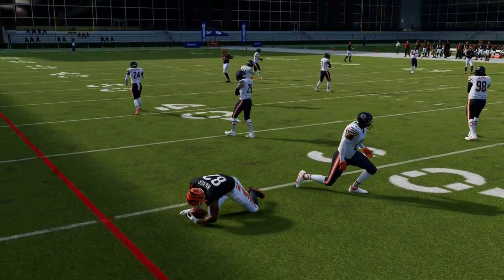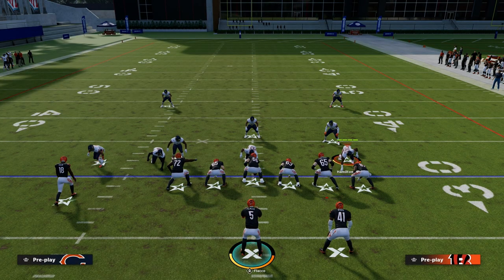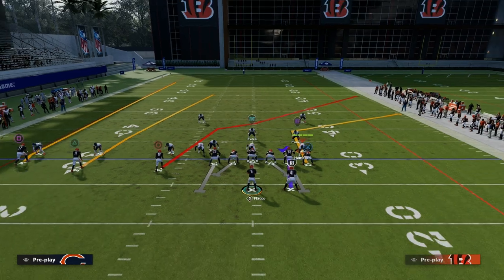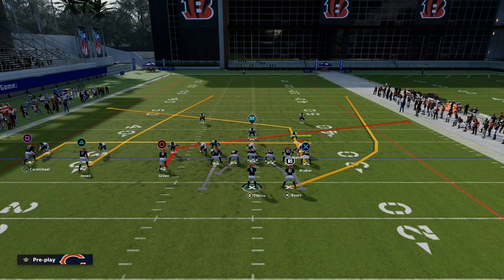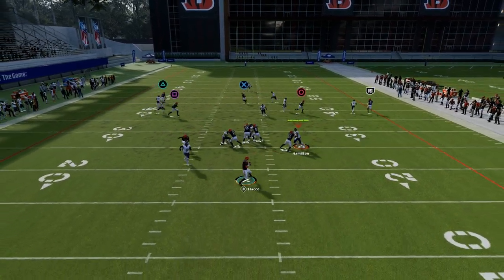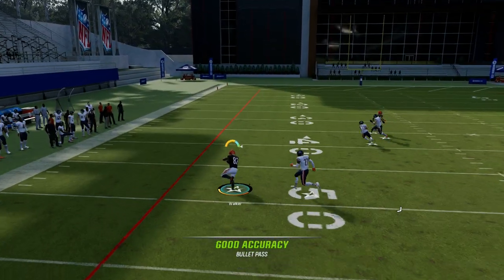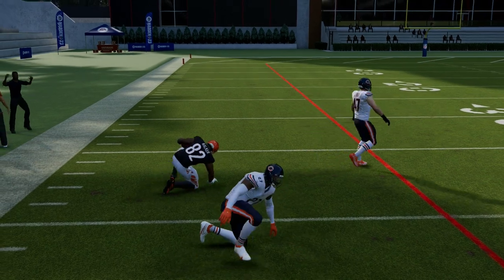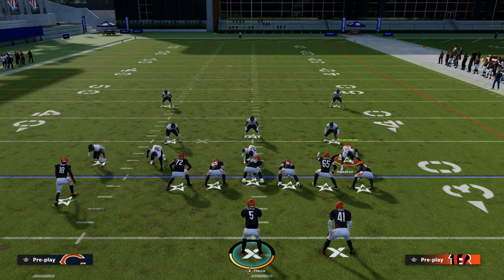This is the trips tight end verticals concept — one of the most important concepts to grasp if you want to run trips tight end at a high level. It really limits what they can do from a coverage defense, and then you can go to your other concepts. This version of verticals is super good because you've got multiple routes on the field that can attack man coverage. Thanks for watching — if you want my entire trips tight end offensive ebook, head to the description and join the Patreon.